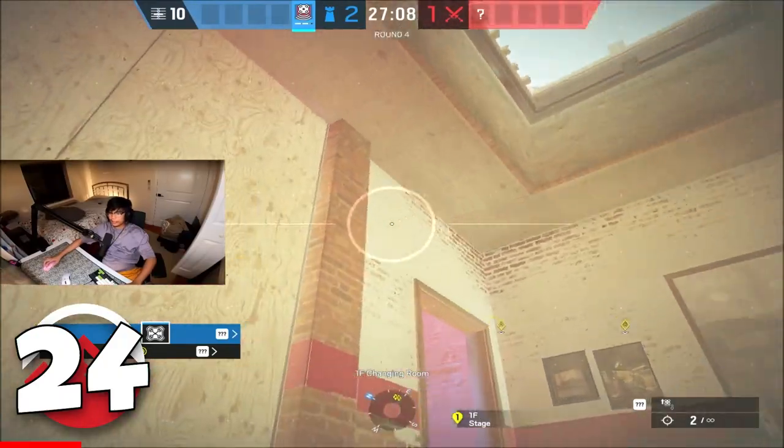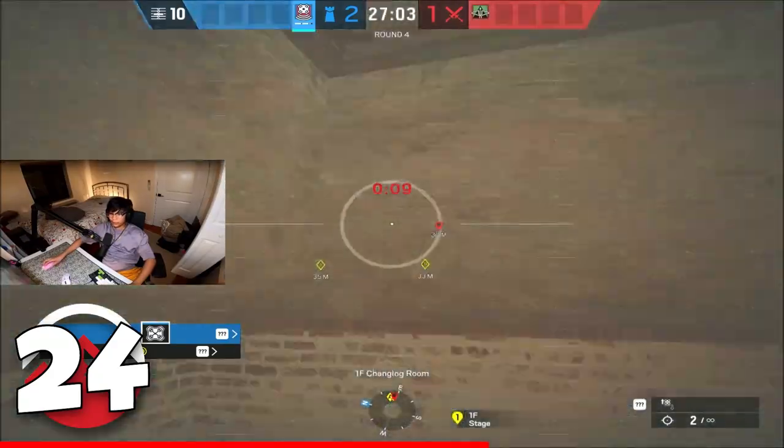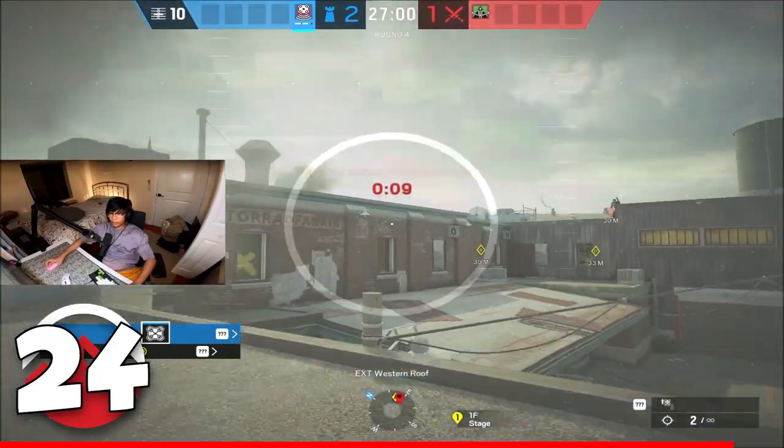Did you know there's a hatch next to strip? What you can do is put an echo drone right over here, jump straight up, and spot anyone that's on the roof. This is very useful if you want to figure out what play they are trying to make.